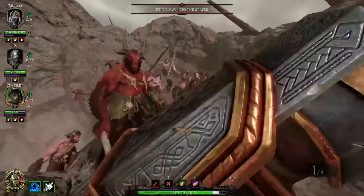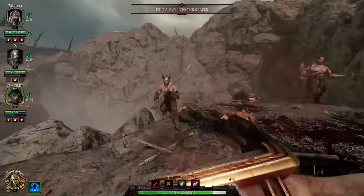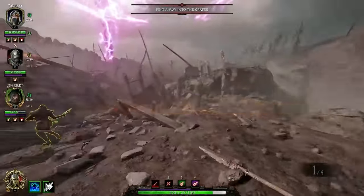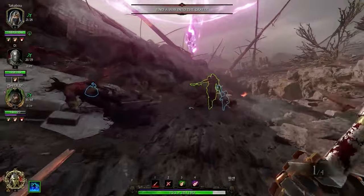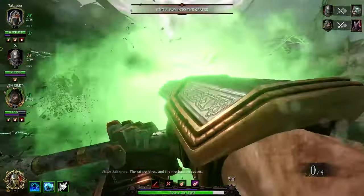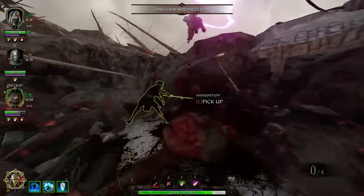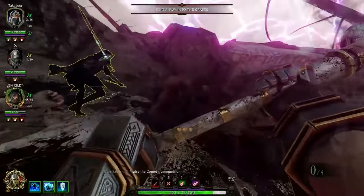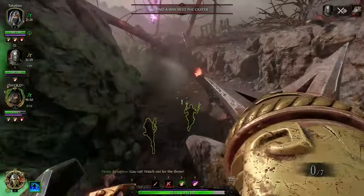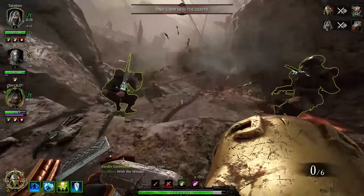Here we have an example of a different team comp with a bounty hunter, a huntsman, and a handmaiden. Ideally we'd want to be sticking with the handmaiden and overlapping DPS with her, but she was kind of playing her own game and not on the same page. So in situations like that, stick to the rule of two — all that means is you just want to stick with somebody and make sure nobody's alone. If you're with the bounty hunter, he can shoot over you with the shotgun pistols. If you're with the huntsman, you're protecting him. If you're with the handmaiden, you'll be doing a lot of horde damage together.